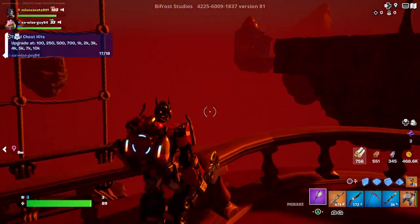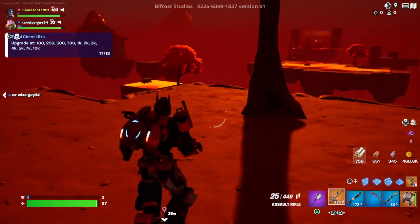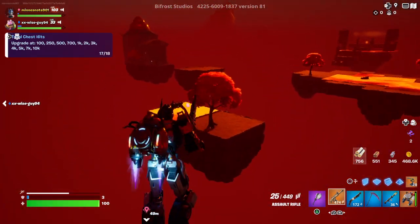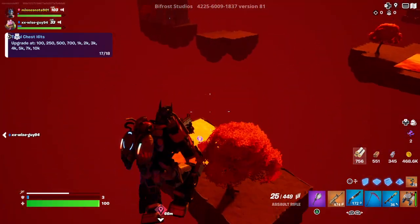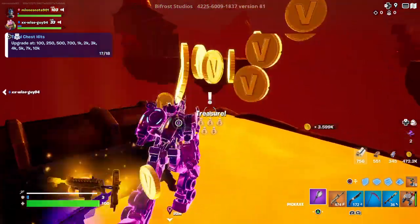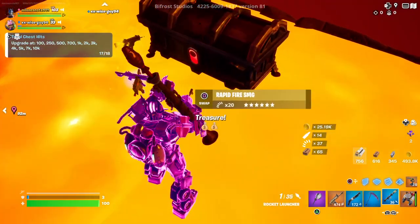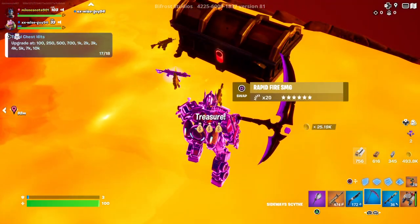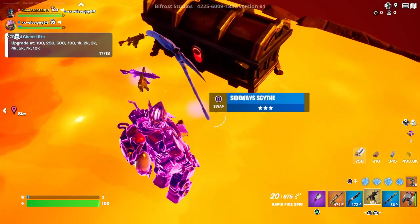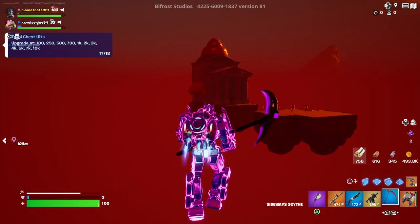That wasted half of my gold — I'm not wasting any more. I thought there would have been a kinetic blade in here because there's a lot of purple stuff in there. Guess what? I found three mythic rapid fires — three mythic rapids, damn!